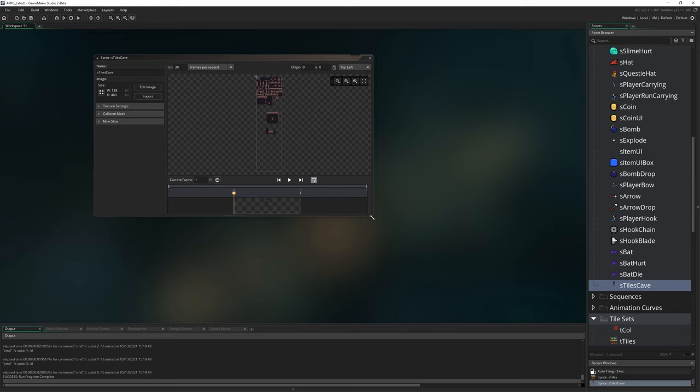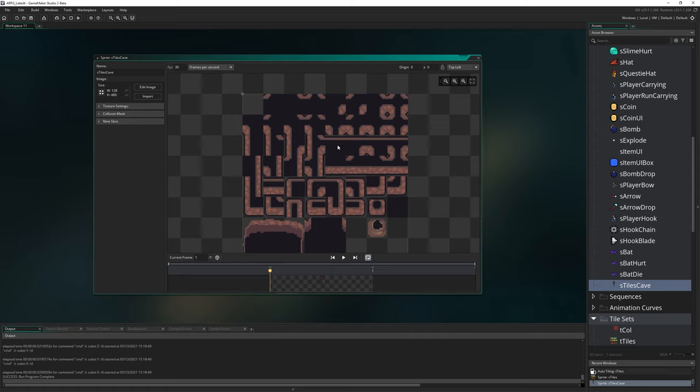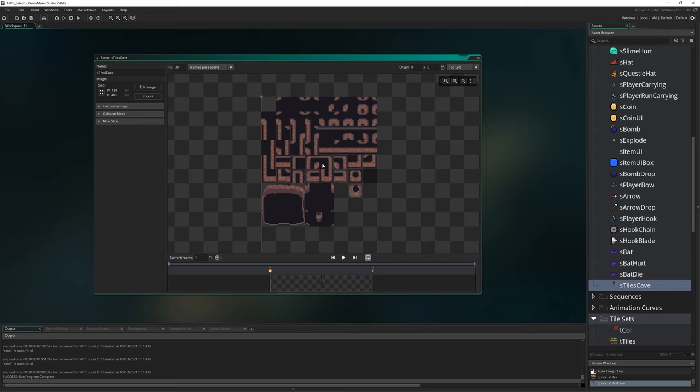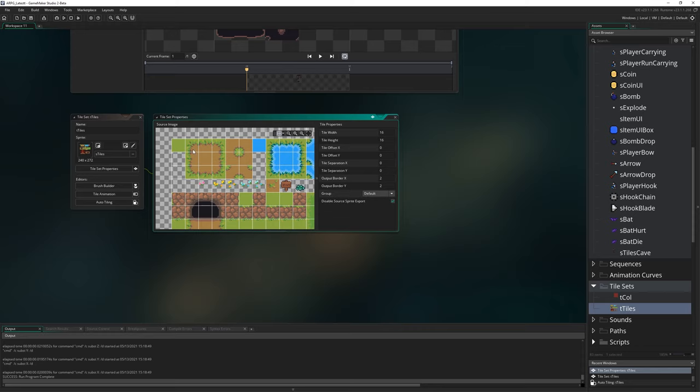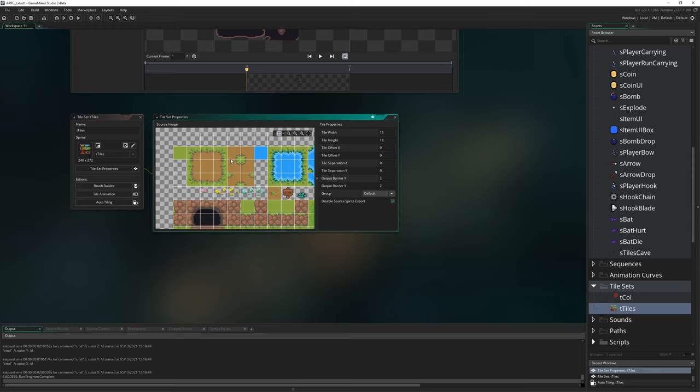I'm just going to take a moment to talk about this tile set because it looks a little weird if you're not used to seeing this sort of thing. There are a lot of different tiles — it must be a nightmare to actually place in the game, right? Other tile sets revolve around like 16 tiles per thing, which is quite easy to hand-place. But the number of shapes you can make is a little bit limited.